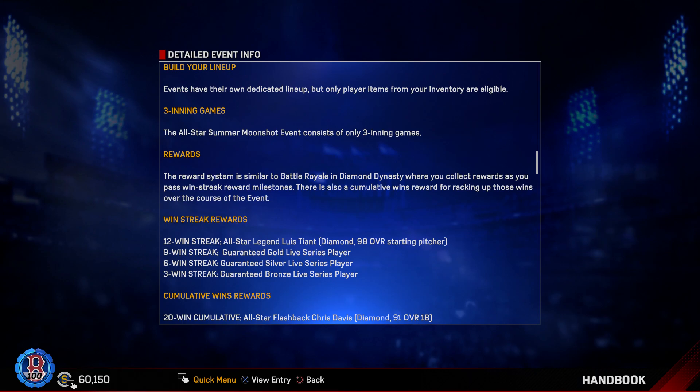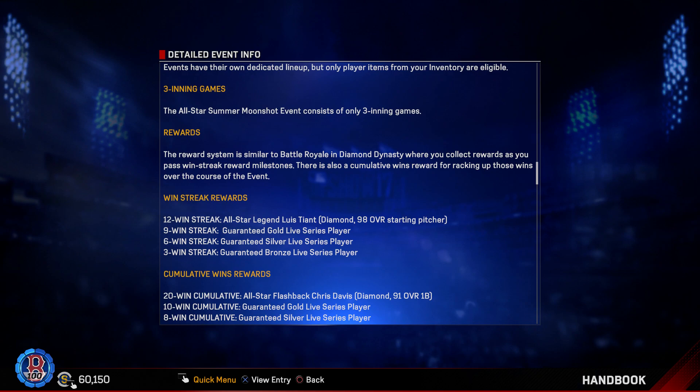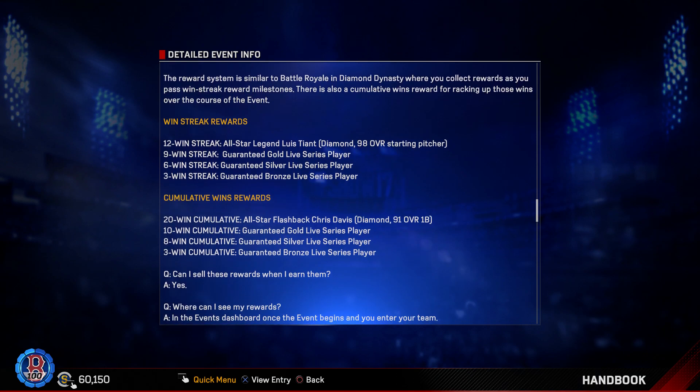20 wins over the weekend is not bad, and these games are going to be fun — three-inning games with final scores like nine to five. If you get just 10 wins, you get a guaranteed gold live series player you can sell — so even going 10 and 30 you get a gold card. Plus job on the rewards in my opinion. Eight total wins gets you a silver card, and three wins gets you a bronze card.